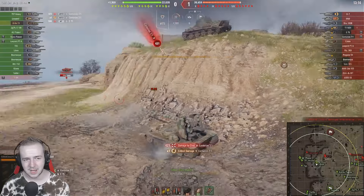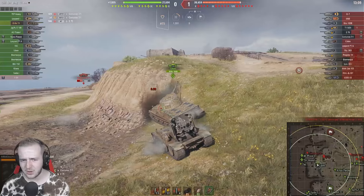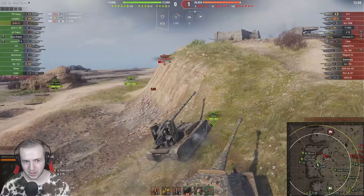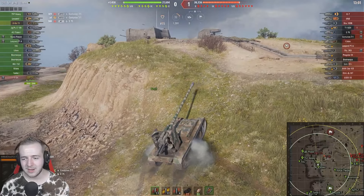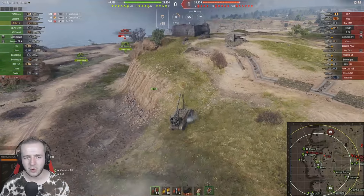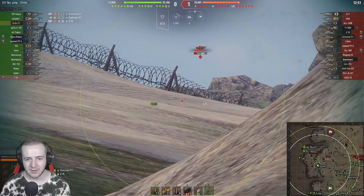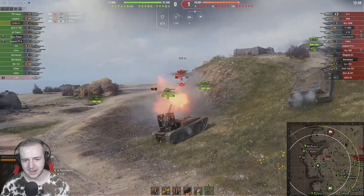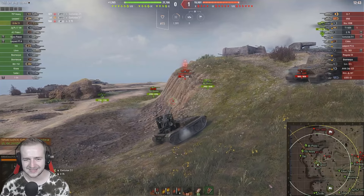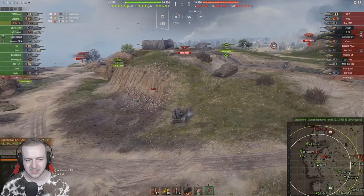The shot goes just a little too low. We really can't be taking shells this early - we have to keep hit points to go in later in the game. What we really need is a big open map where we can just snipe from the back - that's basically how we'd get 10,000 hit points in an ideal world. We really need to take out the Centurion 7/1 to move forwards.